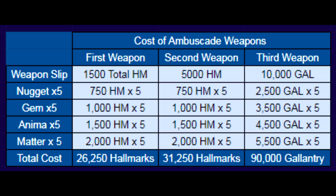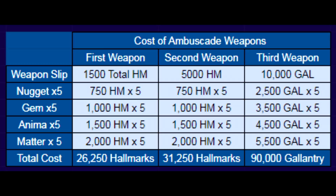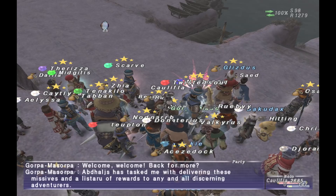And if you are sadistic enough to go ahead and make a third weapon for the month, you would need 90,000 gallantry. For whatever reason, the cost to get all the materials from gallantry is substantially more, which I don't exactly get, because you're always going to get more hallmarks than you're going to get from gallantry. So it is just an astronomical amount, and you can obviously make the first two weapons much sooner than you could make the third one blowing all your gallantry on it.